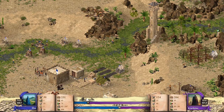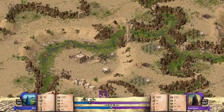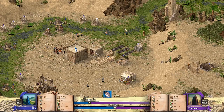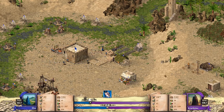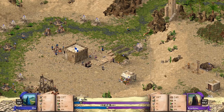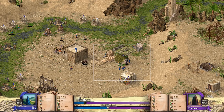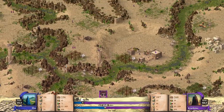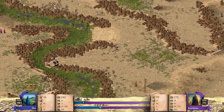Hier ist ein Assassine, der den Käfig wegmacht. Hundezwinger kosten 20 Holz und werden erst ab einer bestimmten Anzahl von Truppen ausgelöst. Deswegen konnte der Meuchelmörder da ganz gut rein. Der Kornspeicher geht flöten – das ist böse. Und jetzt geht auch noch die Pfeilmacherei, glaube ich, flöten. Hier sind zwei Slinger – er schafft's nicht mehr, hat im Nahkampf gegen die Slinger verloren. Der Horse Archer ist jetzt tot.